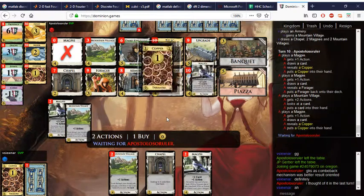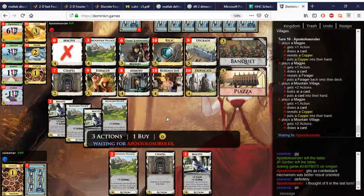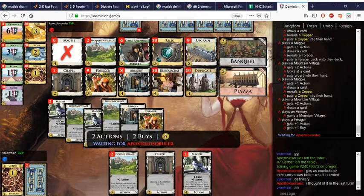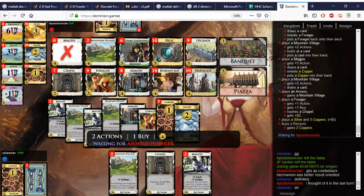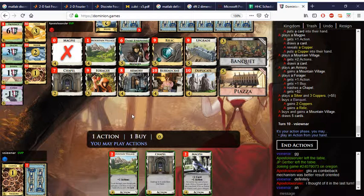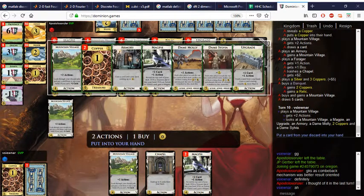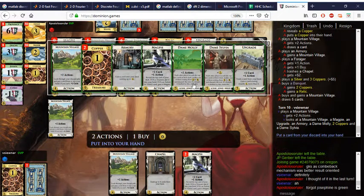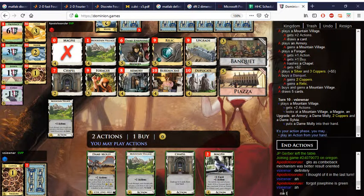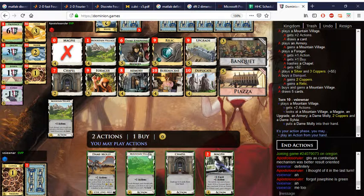Now I can get the Knight easily, and the Upgrade easily. This Upgrade is very helpful — if that gets trashed we're in big trouble. It gains a Mountain Village, so the Mountain Village pile and the Knights pile will run, which is a concern. Banquet — look, they're not even drawing the whole deck. All these Banquets are too much. Banquet for a Relic and another Mountain Village — great, so let's take the Mountain Village now, we can get a lot of Knights out.